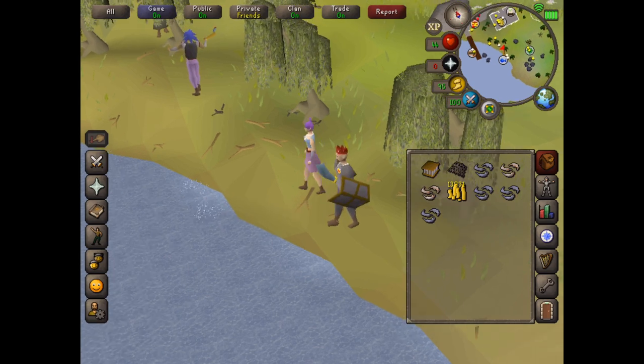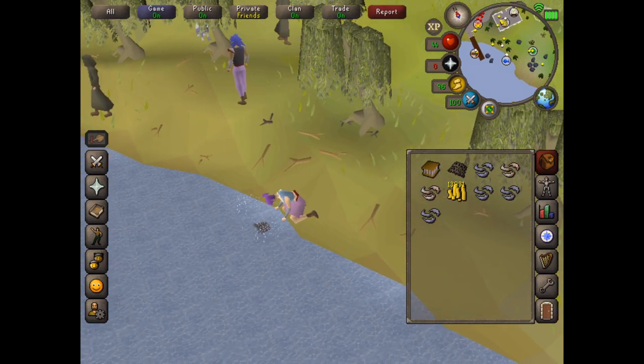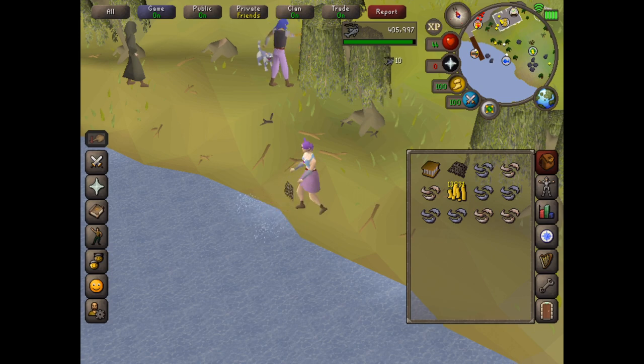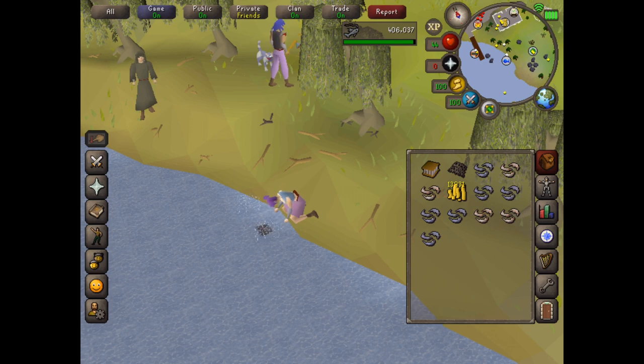Something quite cool is anchovies do actually have a little bit of value — well, more than shrimp anyway. Shrimp are worth something like 10 gold each whereas anchovies are worth like 50. To a new player 50 gold might actually be quite a lot of money. It's because more experienced members make anchovy pizza, and I guess they'd rather just buy the anchovies off of you than go fishing themselves.